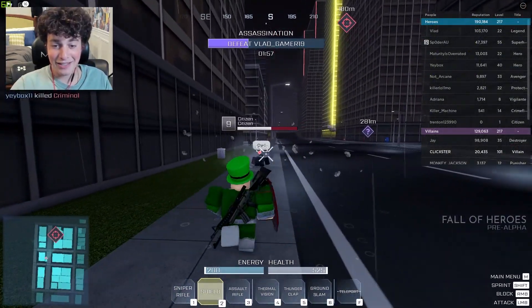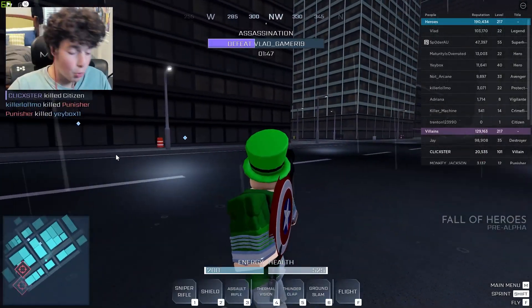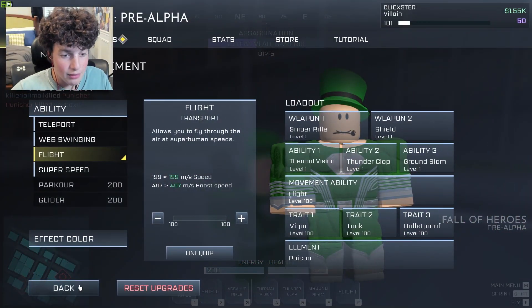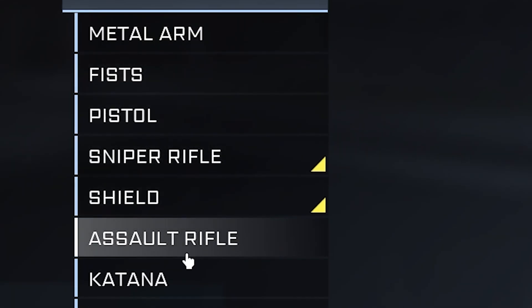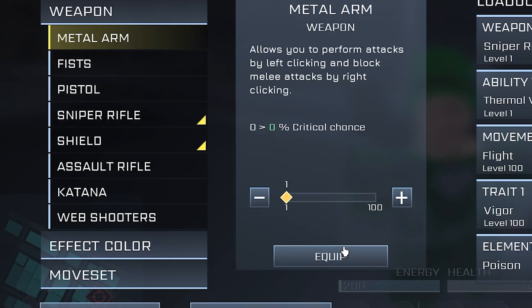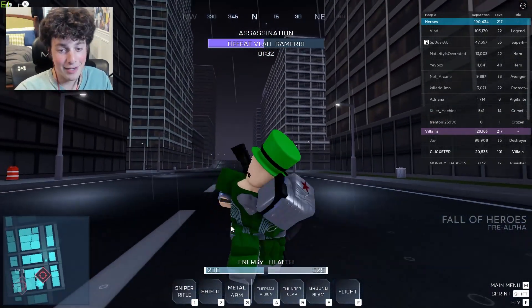Look at this guy — boom, get out of here, and then a nice snipe. There's a lot of combos you can do. I actually wonder, can we put on the metal arm with the Captain America shield? Let's go to our weapons, go to our third slot, and get the metal arm. Damn, that goes tough man. We can make a full Captain America setup here.